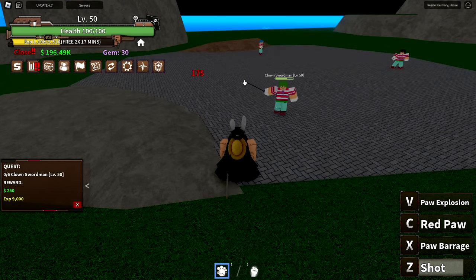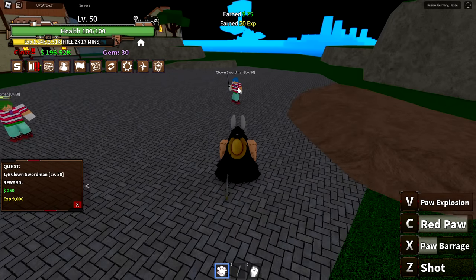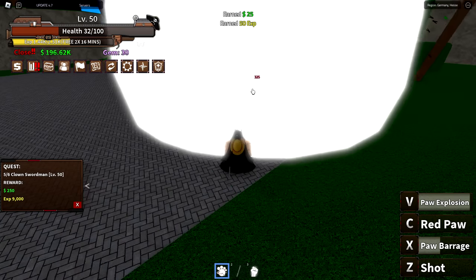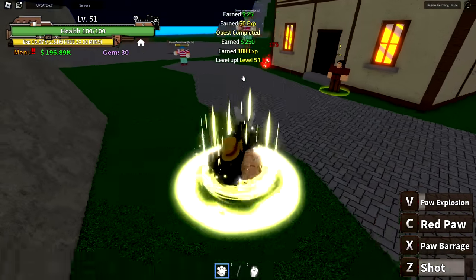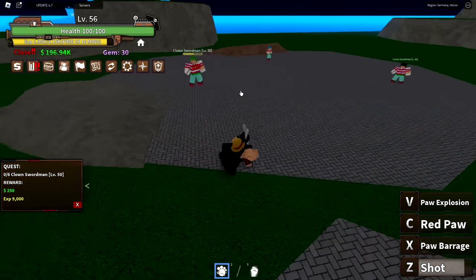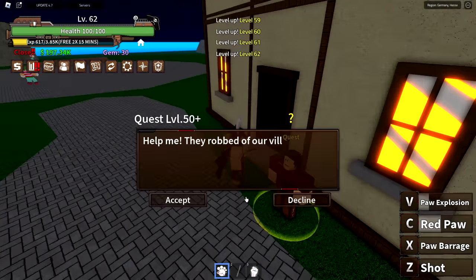I reset my stat points and put 150 into fruit power so I can unlock all the abilities. With the paw fruit I have: Shot, Paw Barrage, Red Paw — which is a hold ability — and Paw Explosion. I died in one hit, so I'm just going to focus on putting everything into fruit power so my enemies die before they can hit me. Look at that damage — that's insane. Now we're level 66.